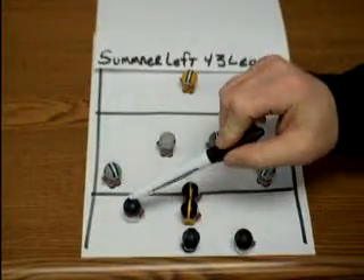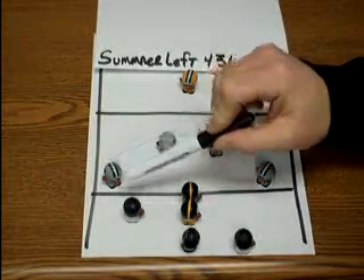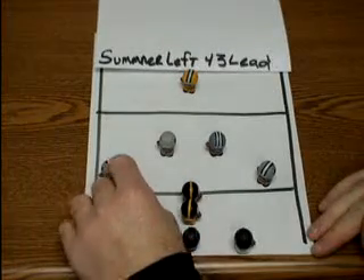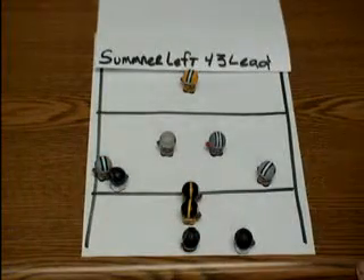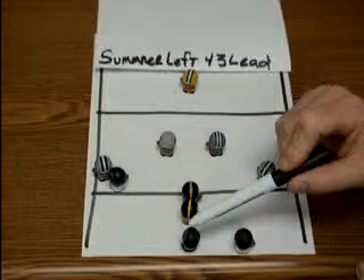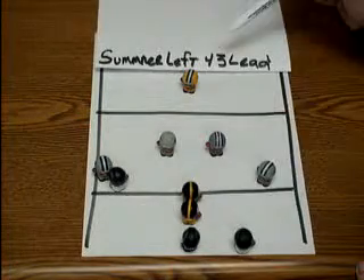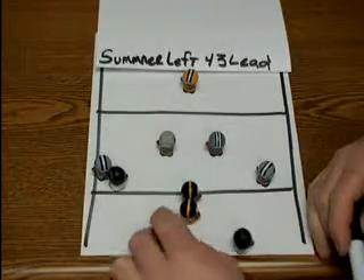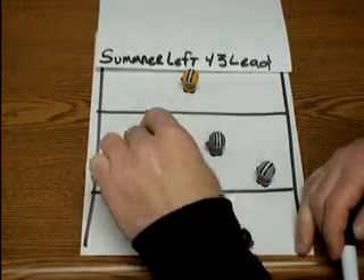The flanker, or our 2-back, is still going to get the number 1 defender and try to block them away from the play — so he would try to block that way. Our fullback, or the 3-back, is the one who's leading the play, and his job is to block the number 2 defender.